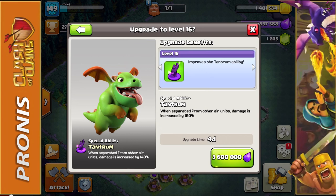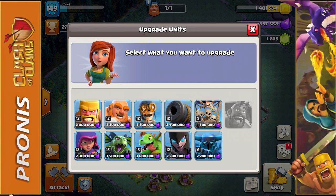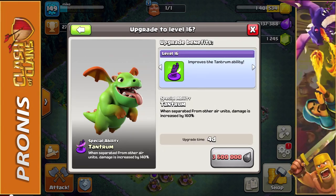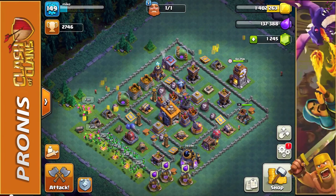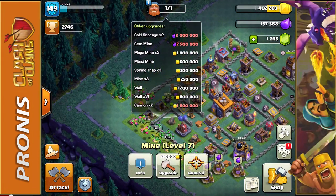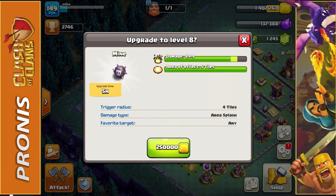If we upgrade the baby dragon instead, it's going to improve the tantrum ability from 150% to 160% over normal damage. They're both the same level, so we might as well go with the minion first, and the next upgrade will have to be the baby dragon. We're also starting another low building on the builder base — the mine. We still have to upgrade three more of these, followed by three spring traps. I'm going from the cheapest buildings to upgrade first to the most expensive. The mine is a five-hour upgrade costing 250,000 gold.